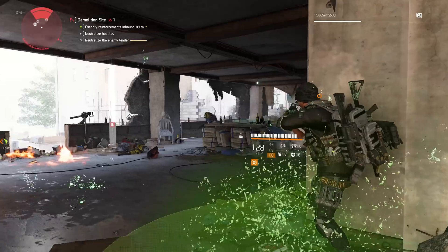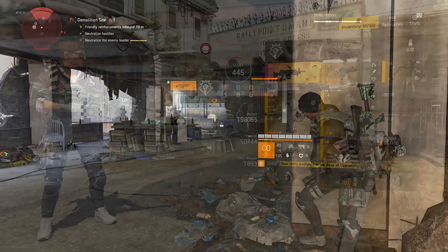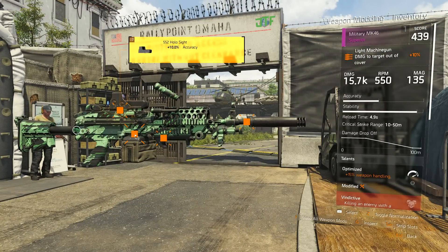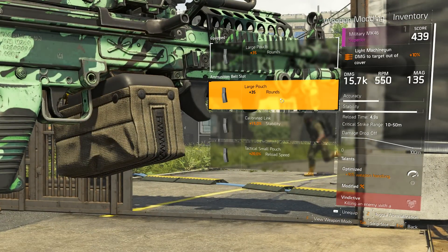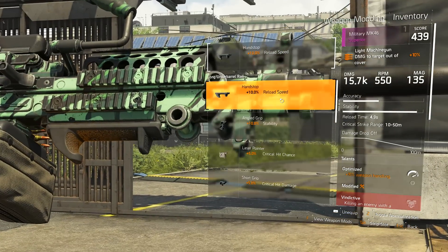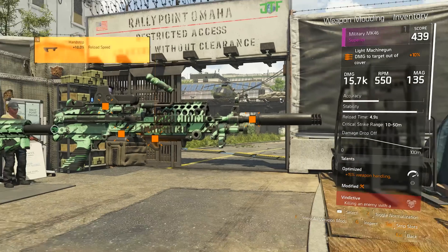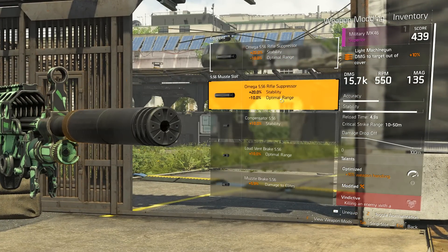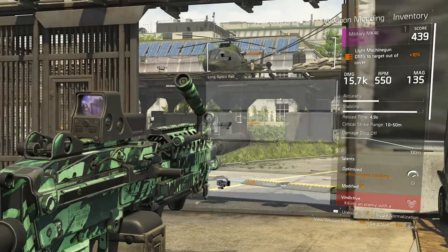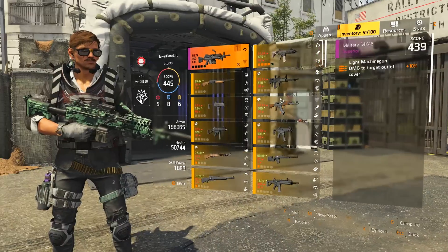They've also released several buffs and nerfs to some of the weapons and skills. One thing that particularly stood out to me was with weapon and skill mods. Previously, there was always a negative impact whenever you put a mod on — if I put something on that improved my reload speed by 10%, I might lose 15% in weapon stability. But now it seems like they've gotten rid of most of the negative effects, and for every single type of weapon mod you can put on a gun, there's at least one, if not several options that do not have negative effects.